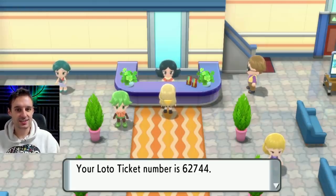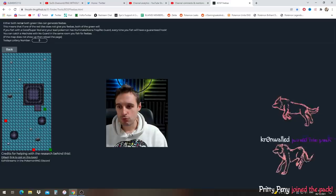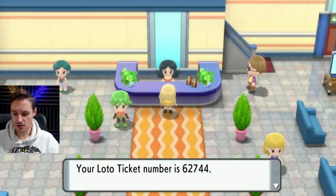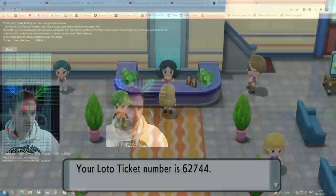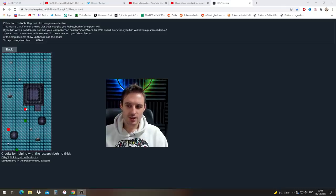At this point, you're going to want to use the link in the description to come to this screen. Here you put in your lottery number right up in this little box, and that's going to showcase four potential positions in the area in Mount Coronet where your Feebas might be. As you might have known from the old games, Feebas only spawns in four possible squares every day, which changes every day. So I put in my 62744 and it updates automatically and shows me the squares. How this works is: I try the red square, and if I don't get a Feebas in the red square, I will be able to get a Feebas in both green squares — and vice versa: if I don't get one in the green square, I will get it in both of the red squares.